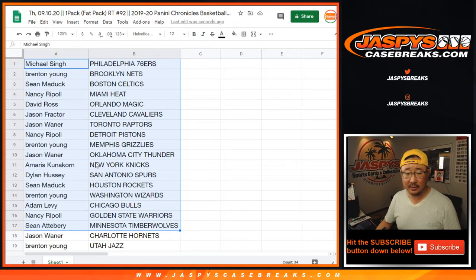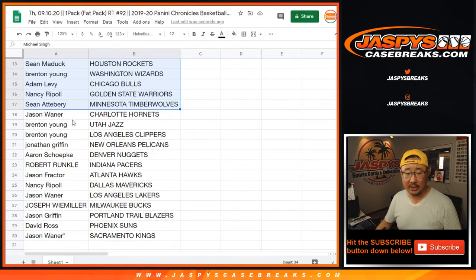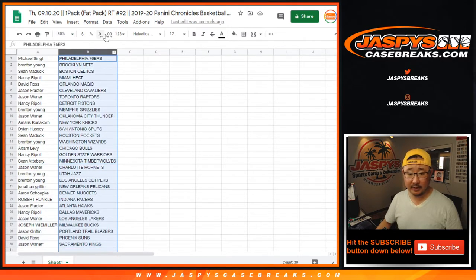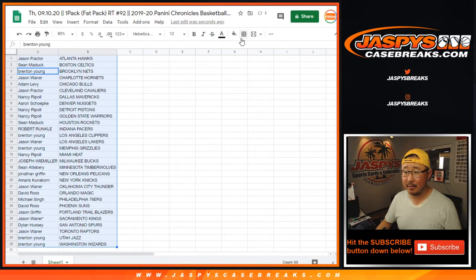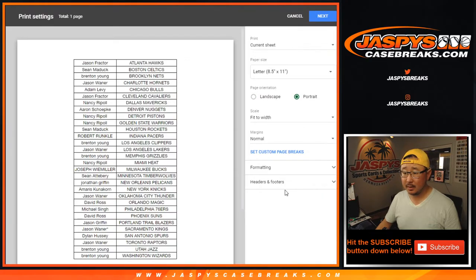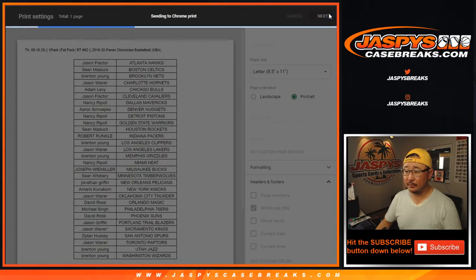There's the first half of the list right here. We've got Brenton with the Grizz, and Jonathan with the Pelicans. Let's see what happens there. All right, so there's your list right there. Let's get all that on one screen, sort it by column B, let's print, let's rip, let's see what we got.